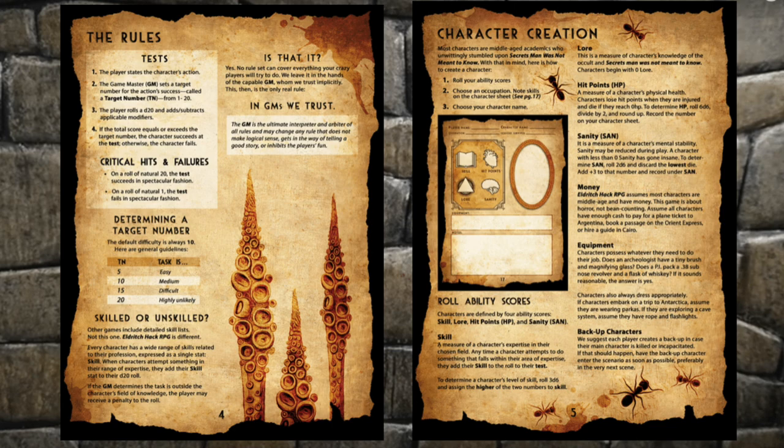The Game Master assigns a target number to a particular task: 10 is medium, 15 difficult, 20 unlikely. Then you roll a 20-sided die and try to hit the target number or higher. If the task is in your character's wheelhouse, you add a stat called Skill. Skill is ranked on a scale of 1 to 6, with higher being more skilled. You determine your character's skill by rolling 3d6 and writing down the highest of the three numbers. When you attempt anything that aligns with your character's chosen occupation, you add your skill to the roll. That's it — that's the primary mechanic.